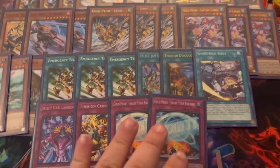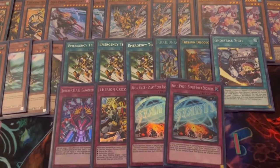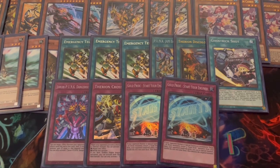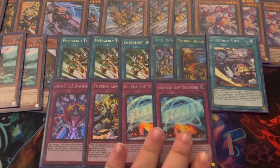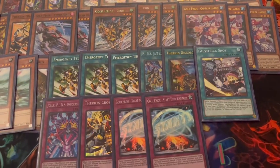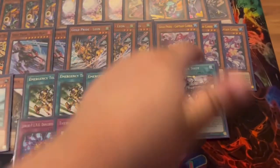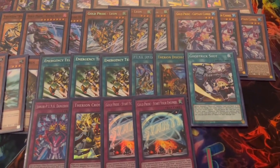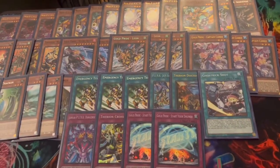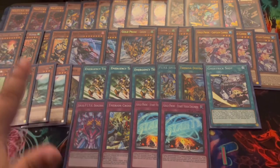We play two Start Your Engine — summoned off Captain Carry. On activation, when putting a normal or special summon monster, target it and special summon a Punk from your deck with a different name. With three different names that's a guaranteed free summon of a Leon or Carry, and then you get to pop that card your Punk controls. That's it for the main deck — but I do want to address some issues with this version.